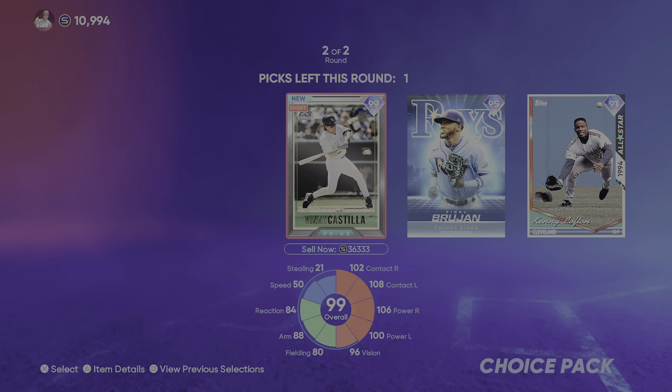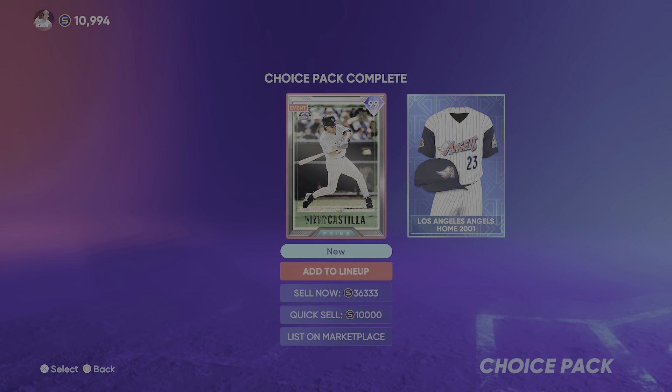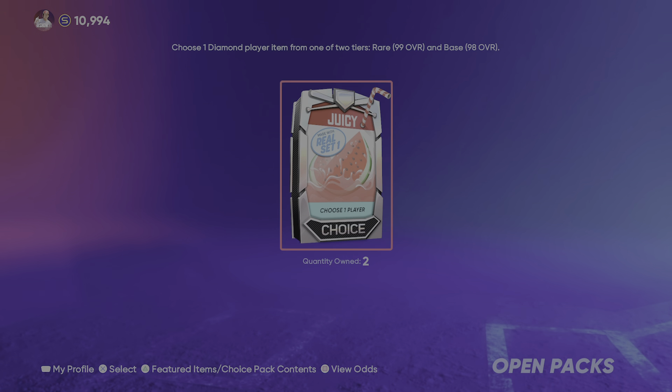We got a 99 overall in this one — Vinny Castilla. I don't think I've heard of him before, but I don't know that much about older baseball, I guess.